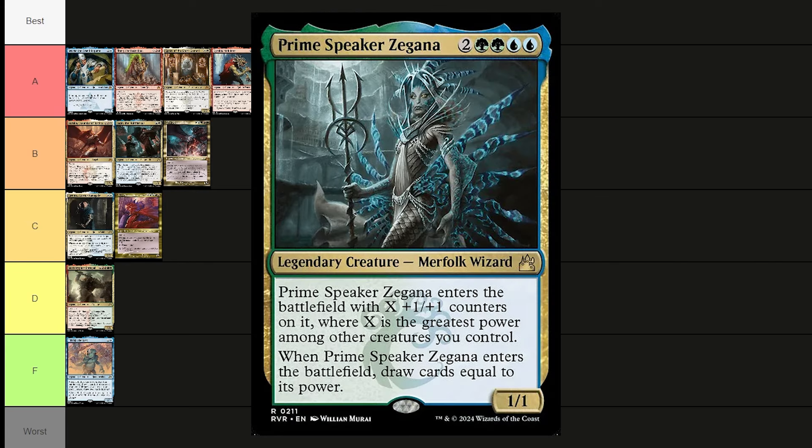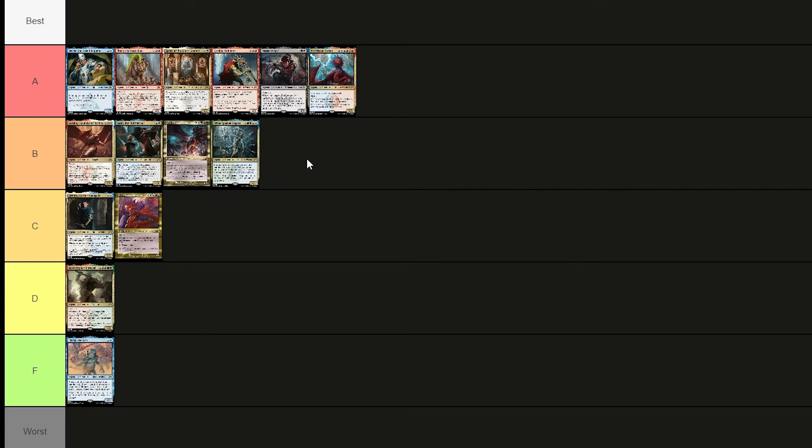Prime Speaker Zegana costs two blue, two green, and two — a merfolk wizard that enters with X +1/+1 counters where X is the greatest power among other creatures you control. When she enters, draw cards equal to her power. Put her out after you have a big beefy creature already. She's a six-drop so expensive, but refilling your hand is great. Putting her in B tier.